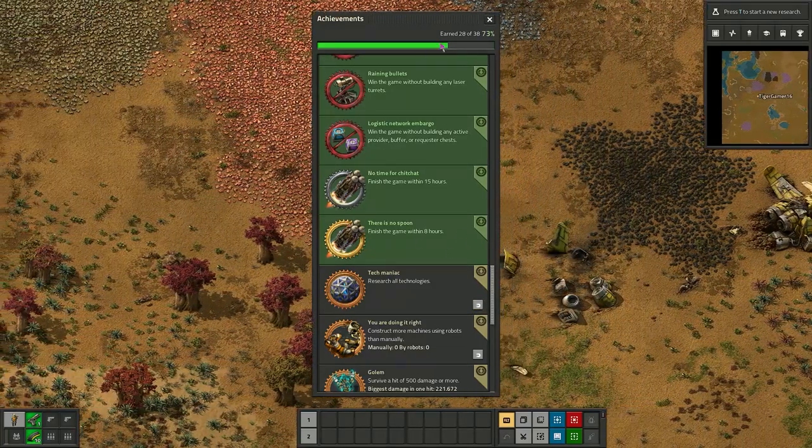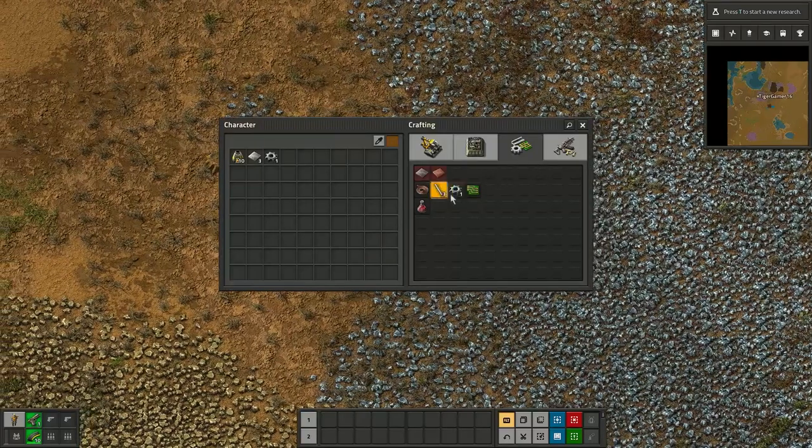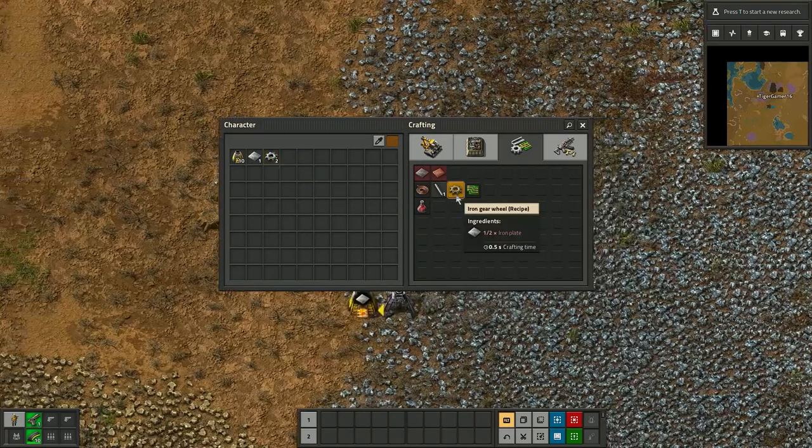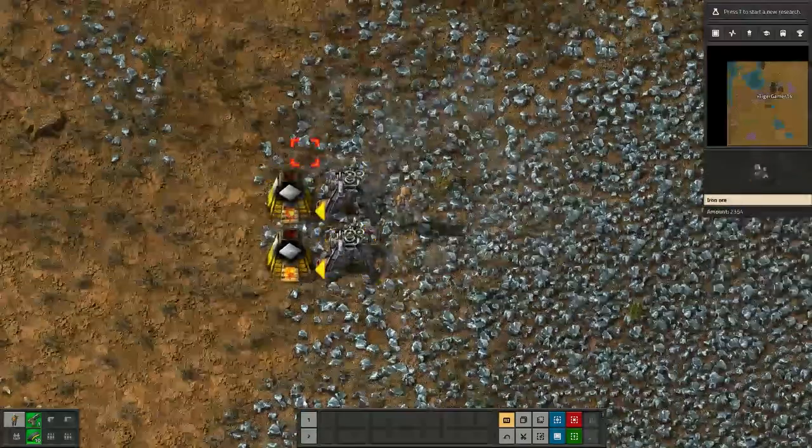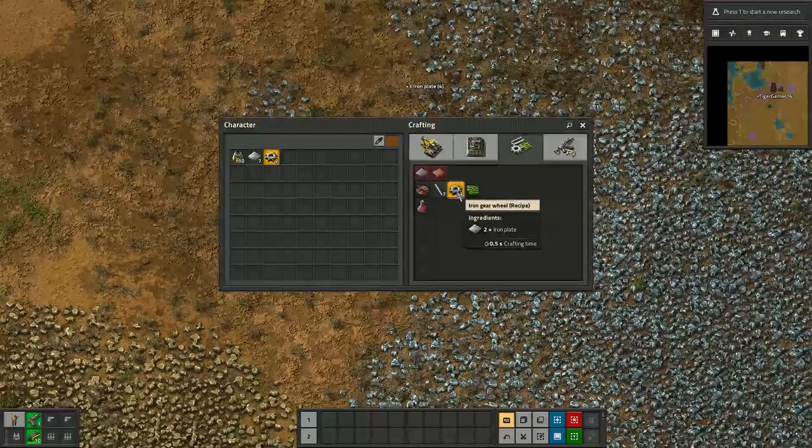Always craft something even when you have nothing to do. Crafting a cog early on would make a big difference later on when you need an object. You've got all the crafting recipes there.